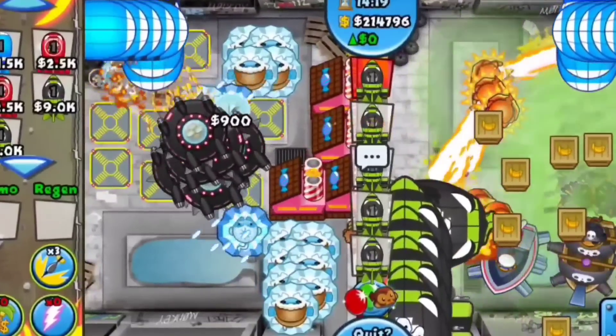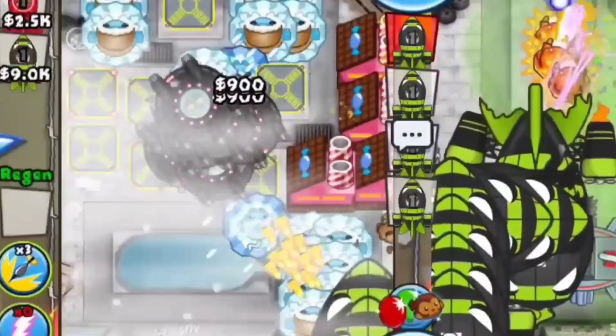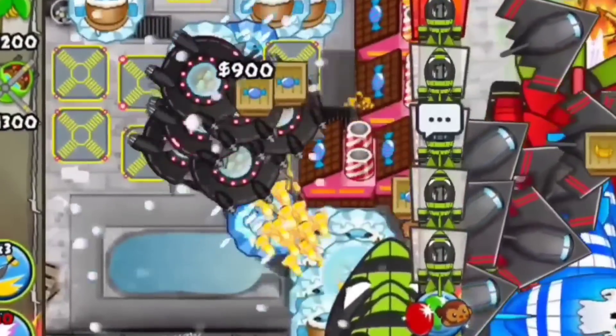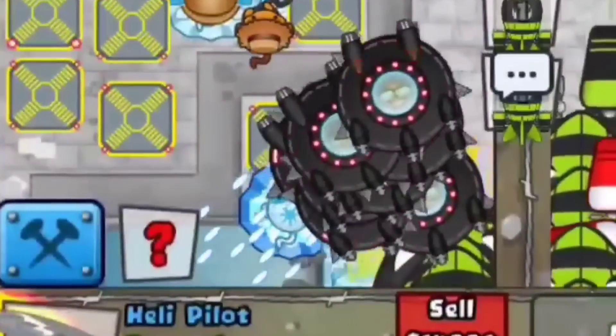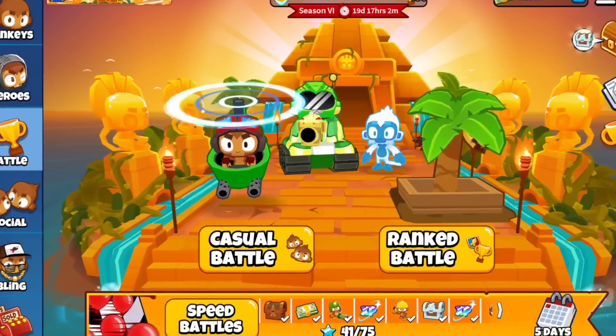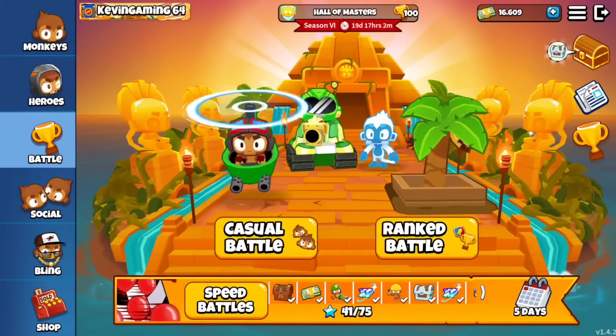Back in BTD Battles 1, Heli Farm and Ice is one of the best loadouts in the game. You can easily defend all-out ZOMG rushes by using all the Apache Dark Ships, Ice Shards, and others. But how good is Heli Farm and Ice inside of BTD Battles 2? We're going to have to find out because I never used the strategy in Battles 2, and it might be very tricky.